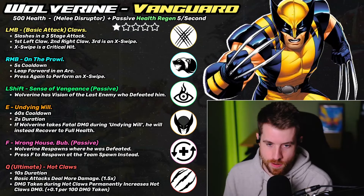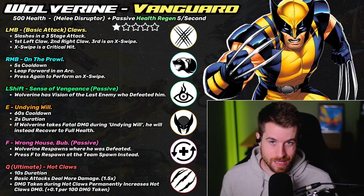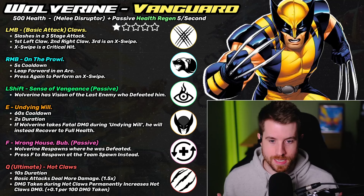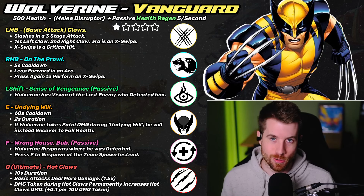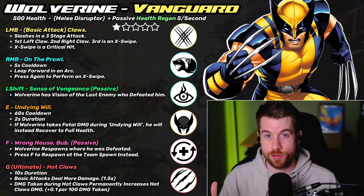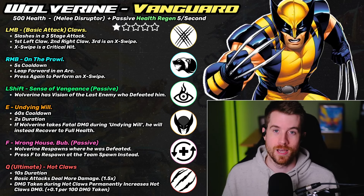Left shift is Sense of Vengeance, a passive ability. Wolverine is a one-star character partly because there are fewer buttons and more passives, making him easier to learn. Sense of Vengeance gives Wolverine vision of the last enemy who defeated him — he can see them through walls and knows their exact position until he is defeated by someone else, then it resets to that new character.